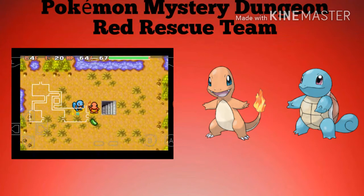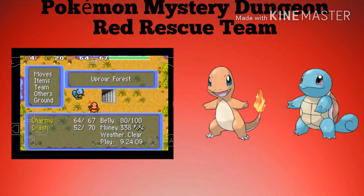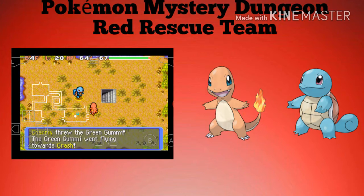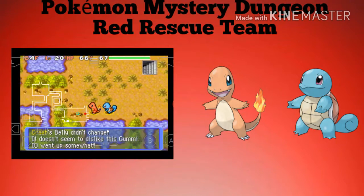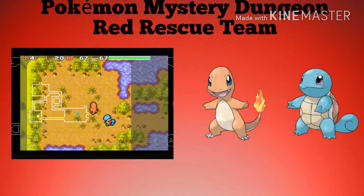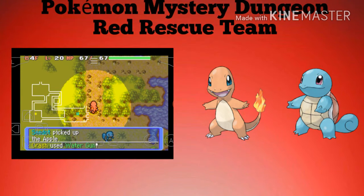There's a grass gummy — okay, I'll turn around and face Crash on the ground and throw it at him. That's literally the only way you can give gummies to your partner in this game — you have to throw them at them, you can't do anything else.